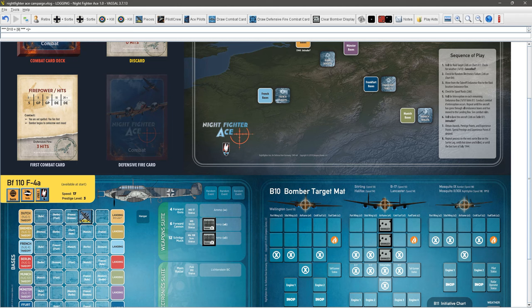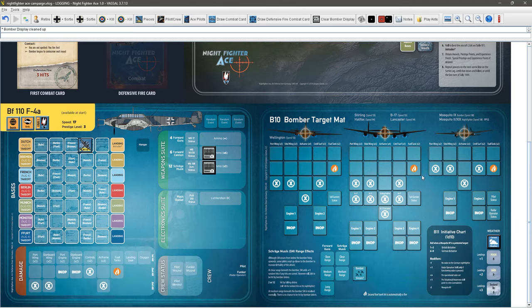We roll for our target and get a 3 — in October that is a Lancaster again. We clear the bomber mat and prepare to attack. We're going medium range with Schräge Musik again — that's the first thing you should use every time, I think. So let's draw a card.